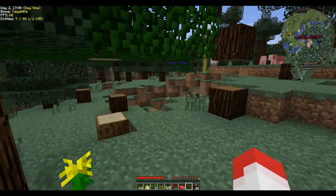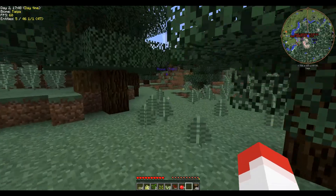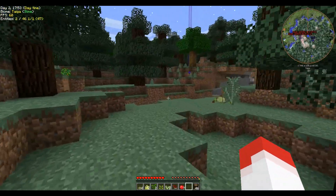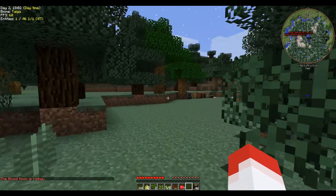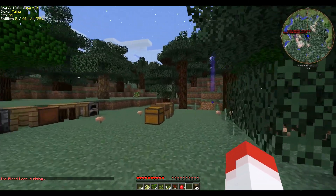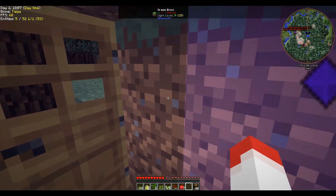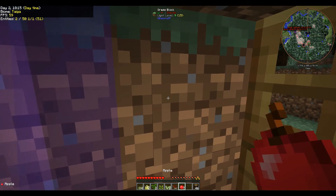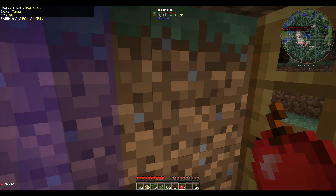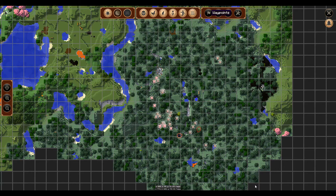I need food — I've been gathering up the gardens but haven't made an actual garden yet, because I don't know exactly what I'm going to need. I know I need a seed analyzer. A blood moon is rising — oh no! I even reduced it to only a five percent chance, but apparently we hit the lucky day. I was at spawn and once again I forgot to mark it.